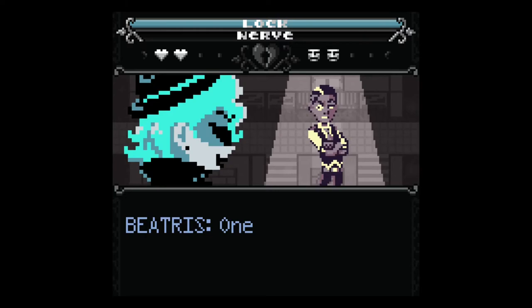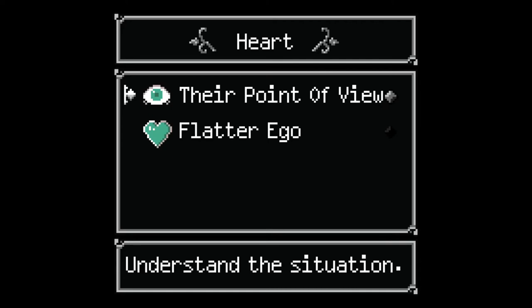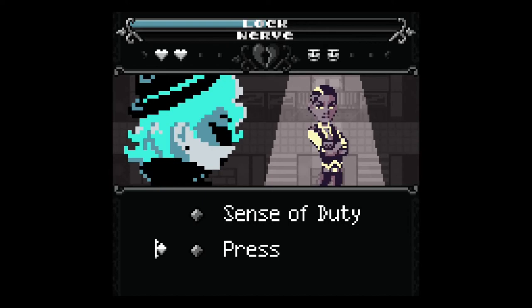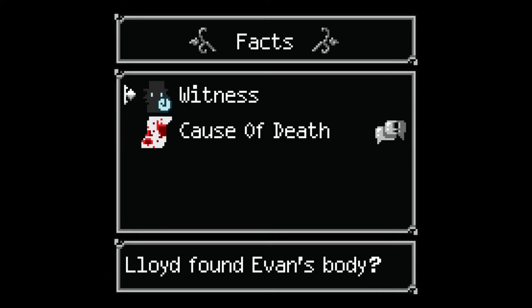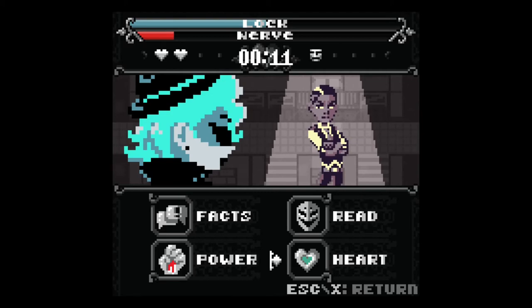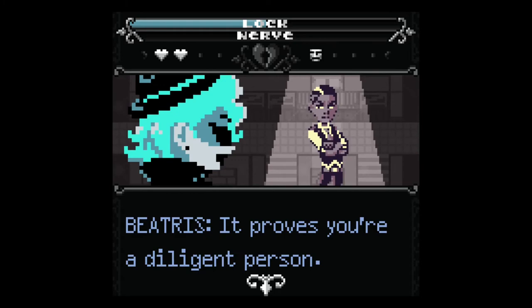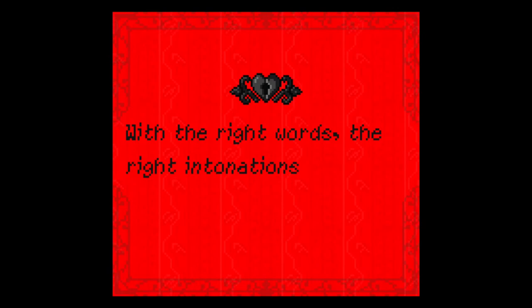I try a different approach — flattery: 'You take your work seriously — it proves you're a diligent person.' He responds: 'I'm only doing my job, miss.' I flatter him further since he has a big ego. 'With the right words and intonations, the heart spills its secrets.' That worked!